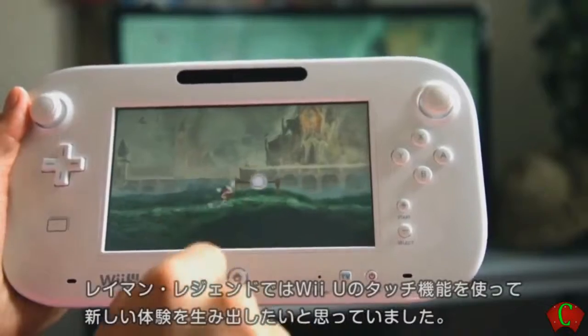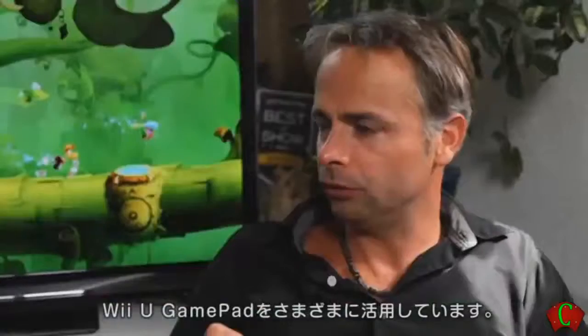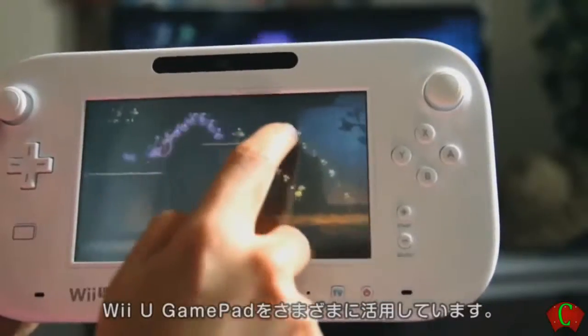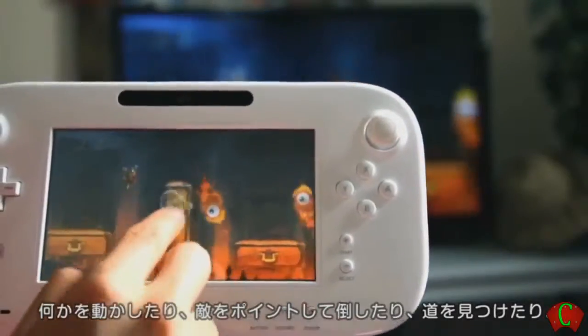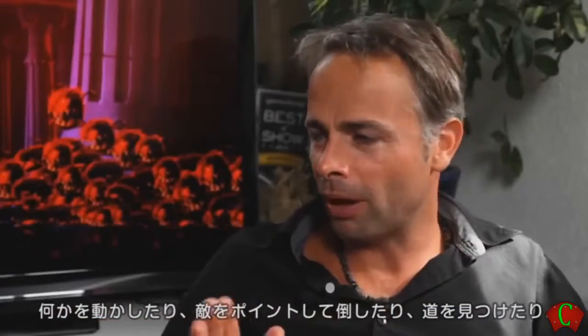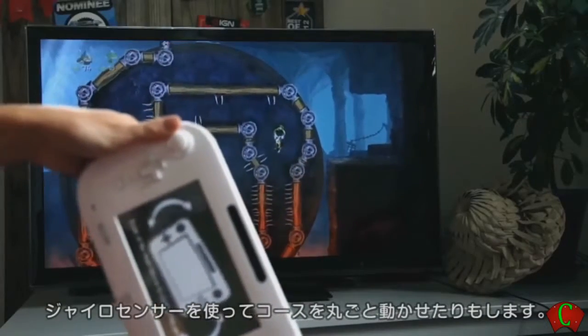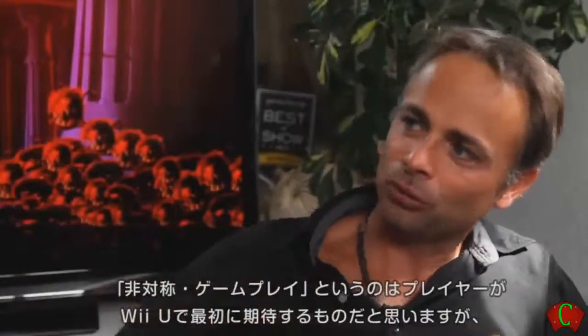In Rayman Legends we really wanted to create new experiences with the touch capability of the Wii U. So we use the gamepad in different ways — you can really drag something, you can point on specific enemies in order to destroy them, showing the path. The gyroscope allows us to completely manipulate the whole level.